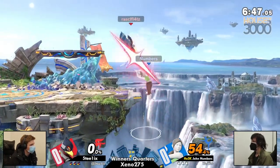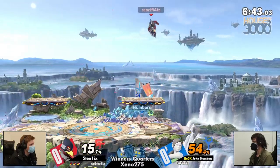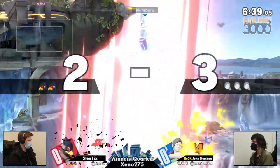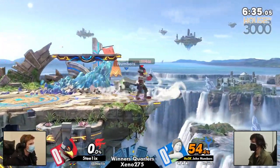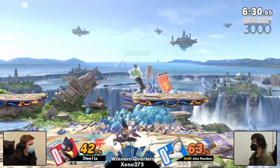Trying to use the reflector — I really like the idea to dissuade. We know Jon Numbers for that offstage play, and even when in disadvantage. Didn't realize he lost his jump there, but Steelix is really giving things away. This is a sale, I guess.